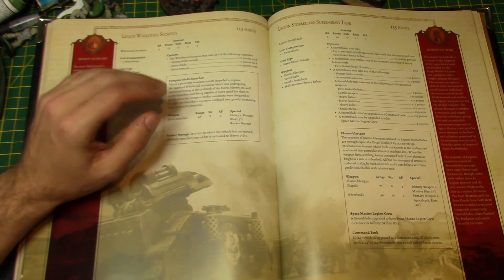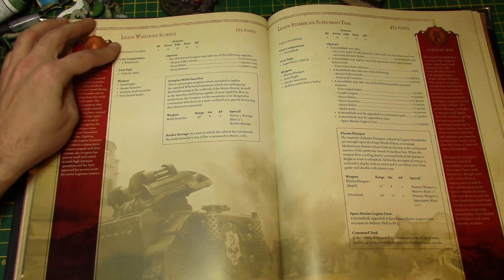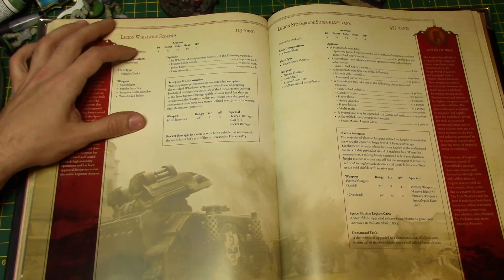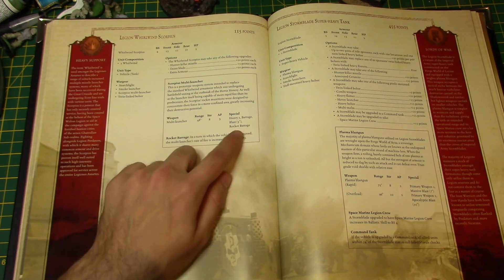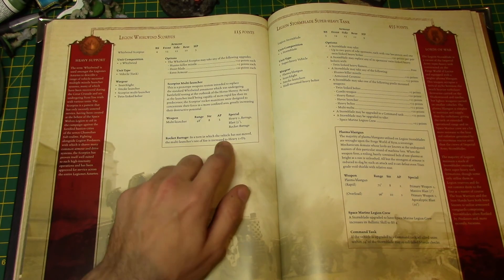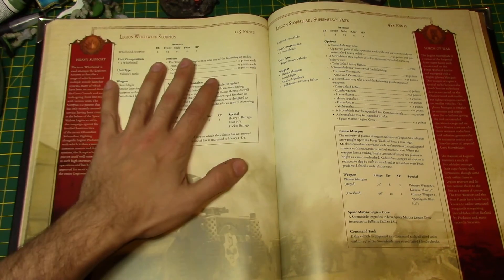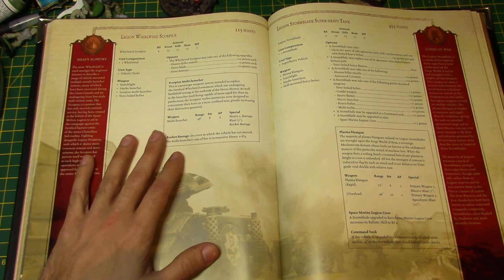Legion Whirlwind Scorpius — slightly different Whirlwind, 115 points. Front Armor 13, Side Armor 12, Rear Armor 10, 3 hull points. It has Searchlight, Smoke Launcher, Scorpius Multi-Launcher, and Twin-Linked Bolter. Options: Hunter Killer Missile, Dozer Blade, Extra Armor. The Scorpius Multi-Launcher: Range 48-inch, Strength 8, AP3, Heavy 1, Barrage, Blast 3-inch, Rocket Barrage. In a turn in which this vehicle has not moved, the rate of fire increases to Heavy 1+D3, so you could potentially fire four shots. These things are awesome and they don't cost a lot — I'm going to have three of them.